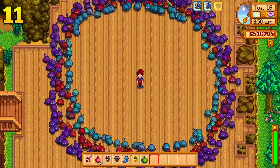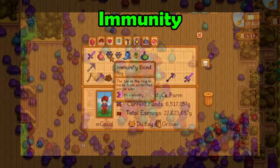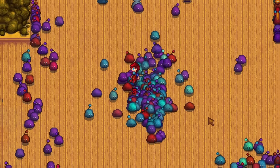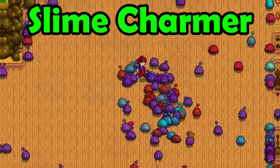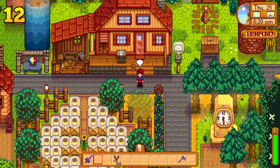Do slimes annoy you? Do you hate it when they hit you and give you that annoying slow debuff? There are three things you can do to never get slowed again. First, you could stack a bunch of immunity by wearing immunity bands and the mermaid boots — immunity will reduce the likelihood of receiving a debuff. Or you could just wear a slime charmer ring, though you will need to defeat tons of slimes to get it. Alternatively, you could eat some squid ink ravioli, which will make you completely immune to all debuffs in the game.